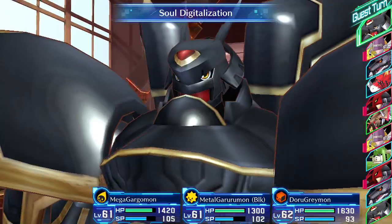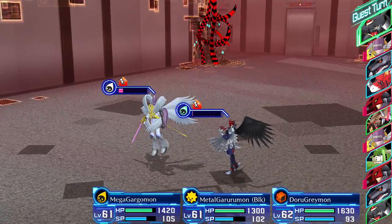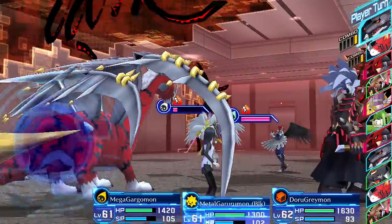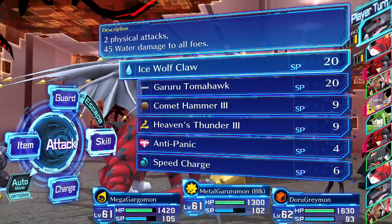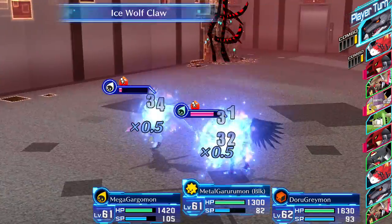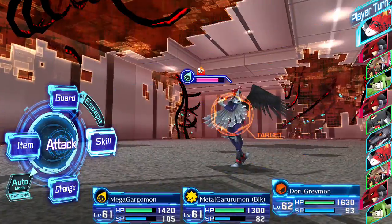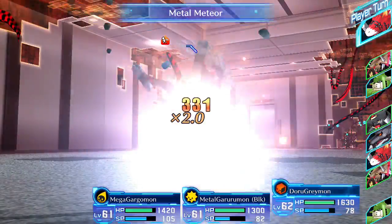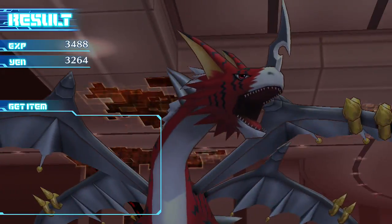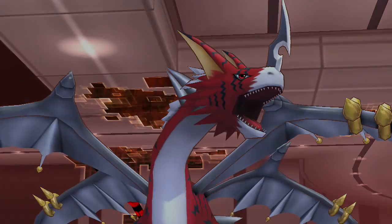I swear to God, if Leopardmon has an instant kill attack, I'm gonna call hacks. That's just ridiculous. I'm gonna be so mad if that winds up being the case. Because I don't think it's fair that you can be a boss and have an instant kill attack — nor do I think it's fair to have an instant kill attack at all. I don't have any instant kill attacks, at least I don't think any of my Digimon do.